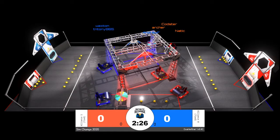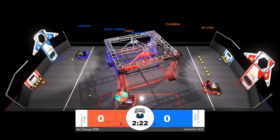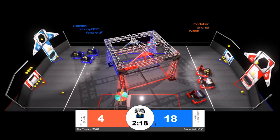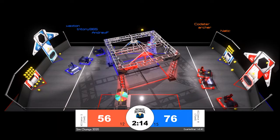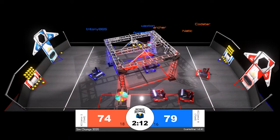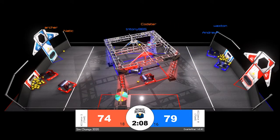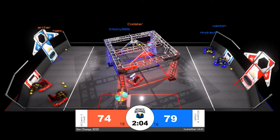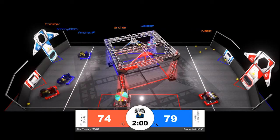Our match is underway — this one is for a ticket to the sim champs semi-finals. We're seeing different autonomous strategies from both alliances: the blue alliance has one robot take all of the power cells from the initiation line, while the red alliance splits it up between two robots. Ultimately the auto strategy of the blue alliance won out, giving them a five-point edge heading into the driver-controlled scoring period.